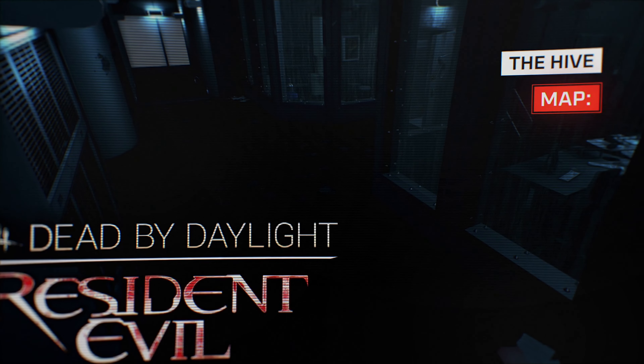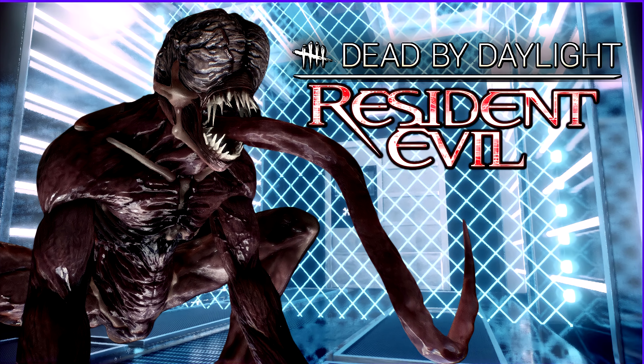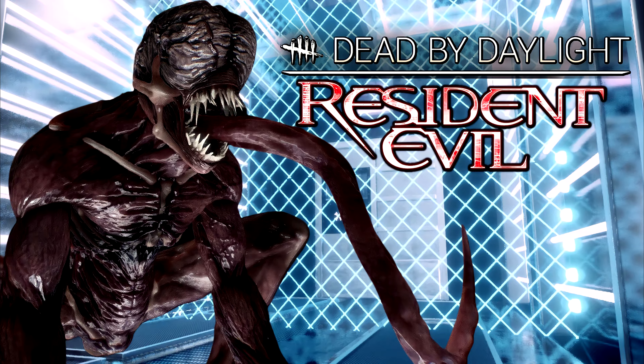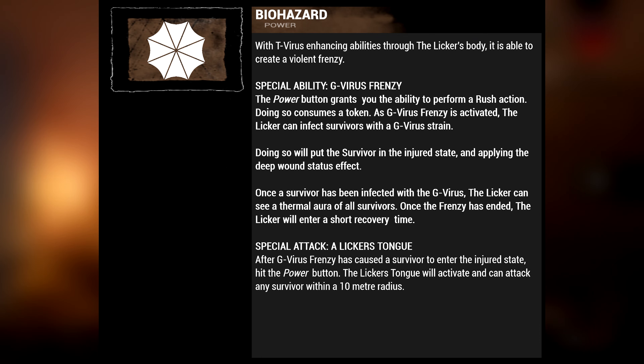First let's go to the killer. The Licker has appeared in the Resident Evil games and I want to borrow the origins of the Licker from the games but blend it in with the movies like they did in the first one. As with most killers, the Licker will have its own ability and the ability will be called Biohazard. With the T-Virus enhancing abilities through the Licker's body, it is able to create a violent frenzy.